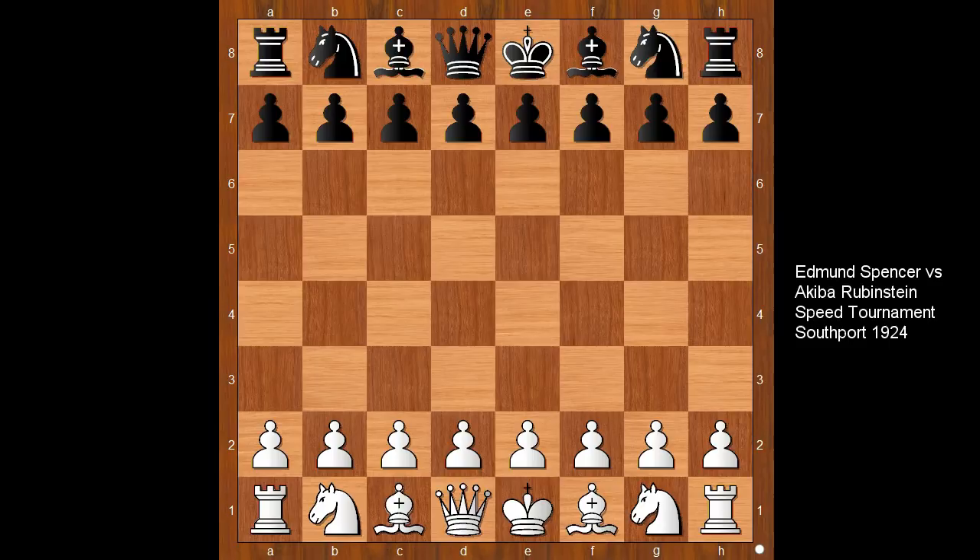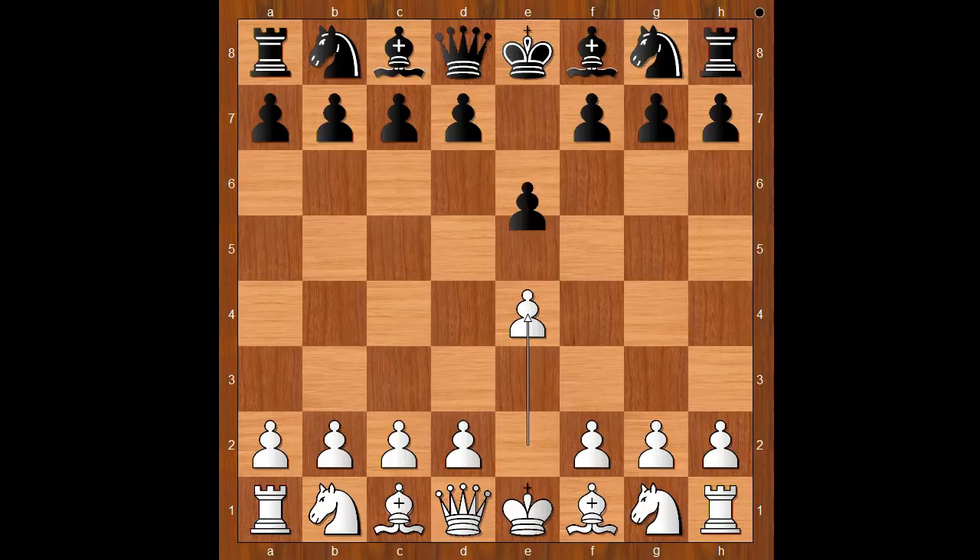Hi, this is Matho. Welcome to my online chess lecture. In this video I will show you a game between Edmund Spencer and Akiba Rubinstein. This rapid chess game was played in Southport in 1924. Spencer had the white pieces.